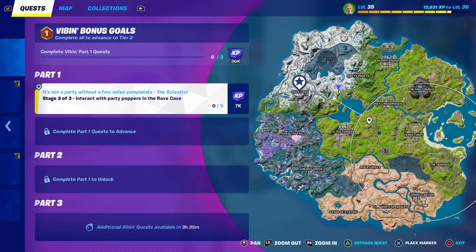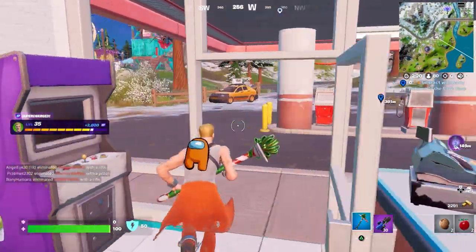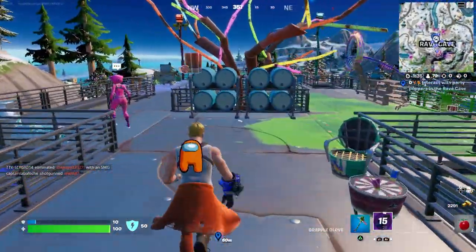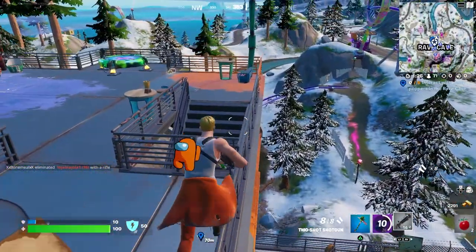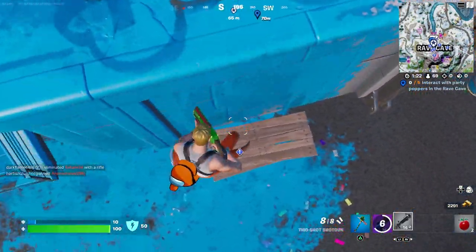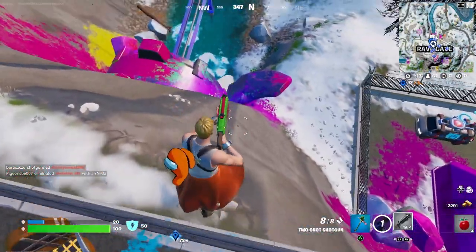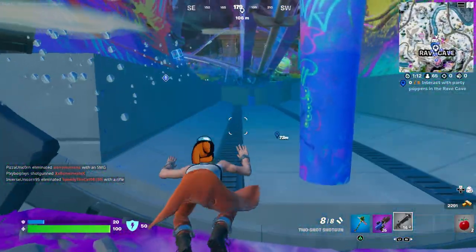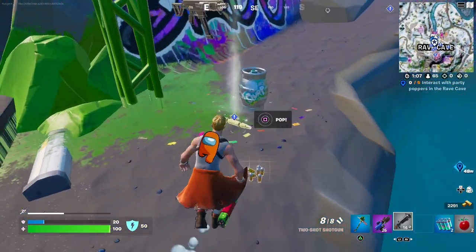Next up we need to interact with party poppers in the Rave Cave. Let's head to that location. I see a lot of markers on the minimap. Let's see if I can find one of these locations so we know what to do. So somewhere here — it's literally on your screen right now. We have to go down even further. Here around this corner we should see some. There we go, here we can pop one.